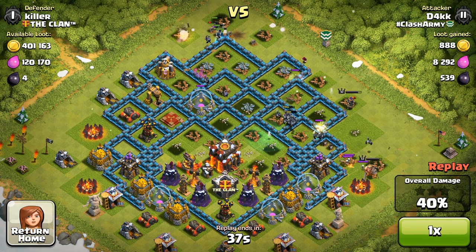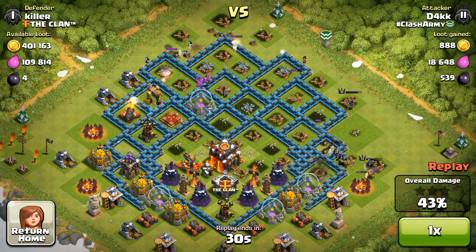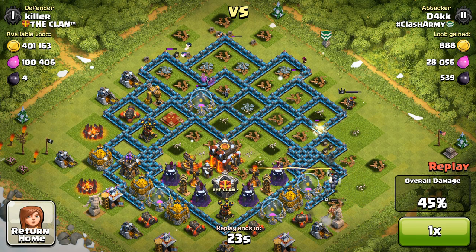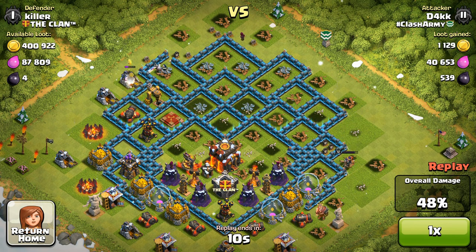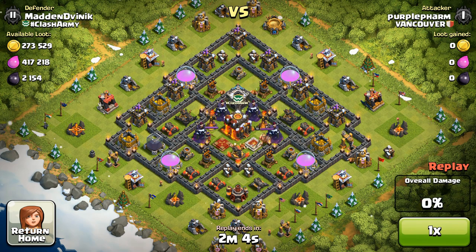We're at 38-39% and moving fast. No more clan castle troops, a lot of the base is cleared, many defenses are gone. But a wizard tower is shredding all the minions — one more hit and they're all gone. Now we're relying on the Barbarian King, Archer Queen, and a few remaining wizards. At 48% it's very close. The Archer Queen with her good range avoids the inferno, wizard tower, and Tesla. That gets us to 52%; he cuts it to save her health. Great trophy haul given how upgraded that base was.